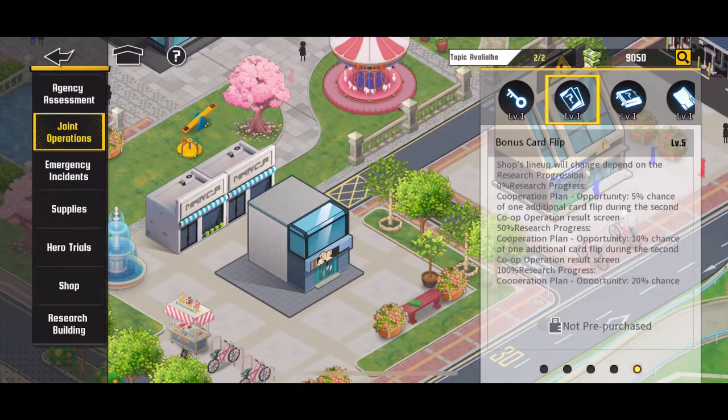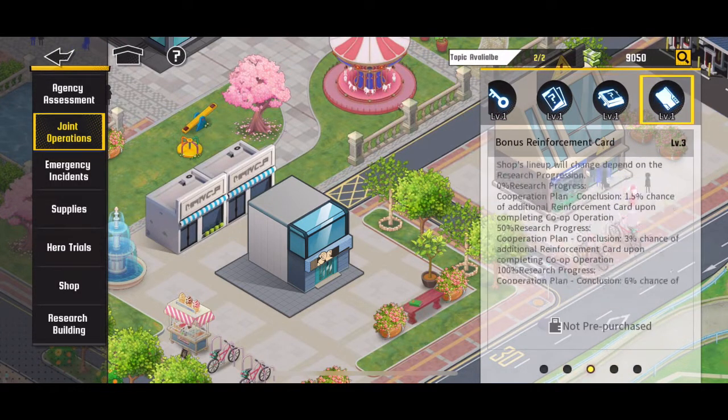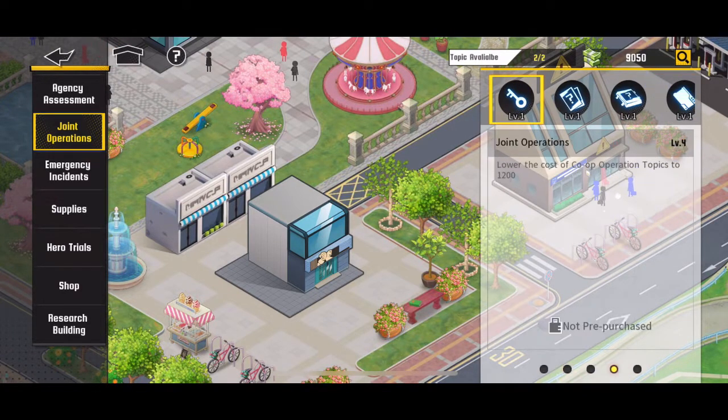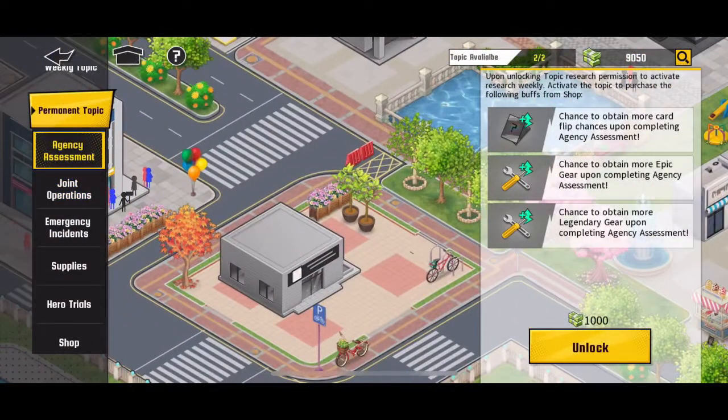When that happened you were rewarded with a little prize — I think it was always just more alliance coins, so you can go to the shop and buy things. Right now there's no shop manager because I told everyone to go in. It takes 48 hours to get a weekly buff, and a week is seven days — so it takes two days to get the full buff, which makes no sense. The research is way more expensive than the activation.